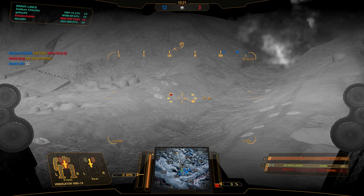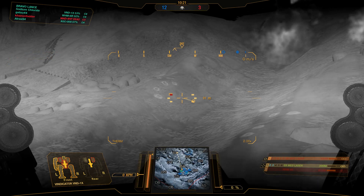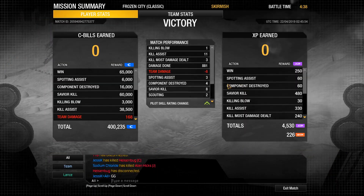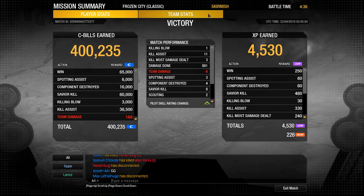So guys, I hope you can see how I play this build — I'm a little bit more proactive, but I think it works out better on average in the end. Anyway, I hope you enjoyed this presentation of the Capella Confederation's signature mech, the Vindicator. If you want to see more videos like this, make sure to subscribe and I will see you next time.